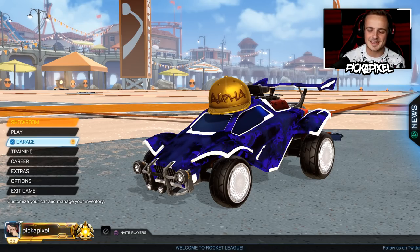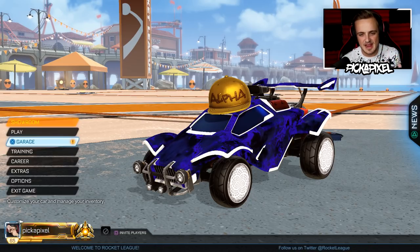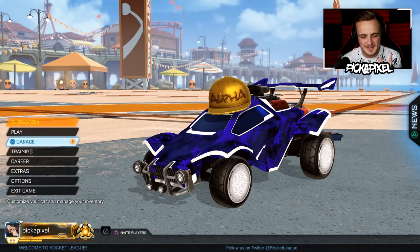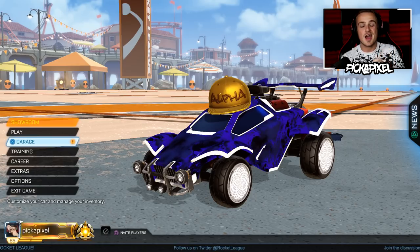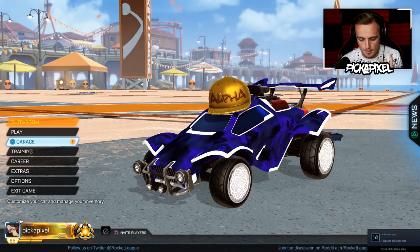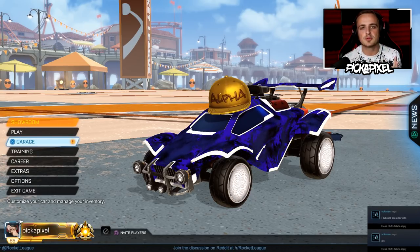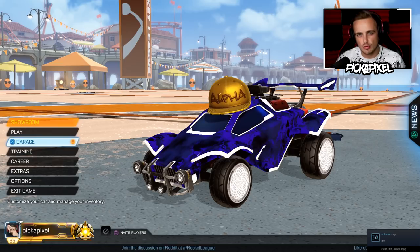Hello there guys and girls, this is Pixel and today the brand new Zephyr crate has dropped and I'm doing something that I've never done in a new update — a 25 crate opening. Normally back in the day I did 1, when the player's choice came out I just opened 1, normally I do 5, 10, maybe push to 20, but now I'm going to do 25 crates.